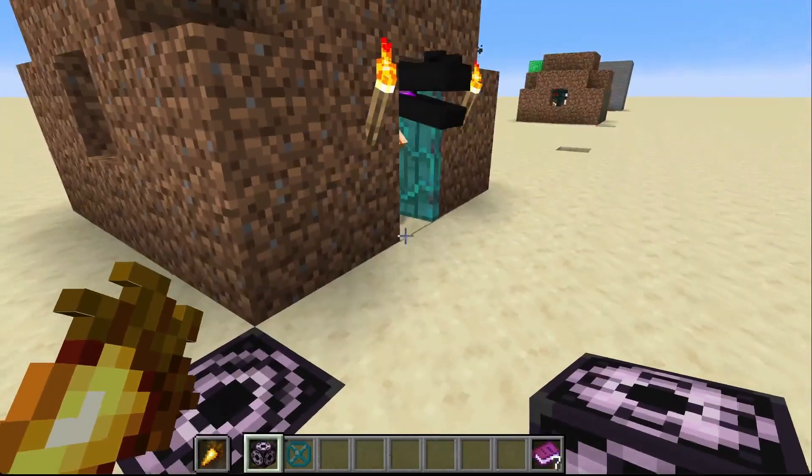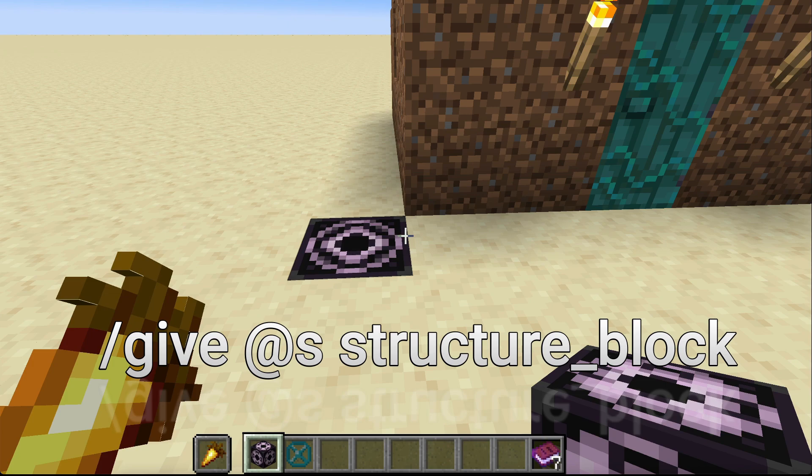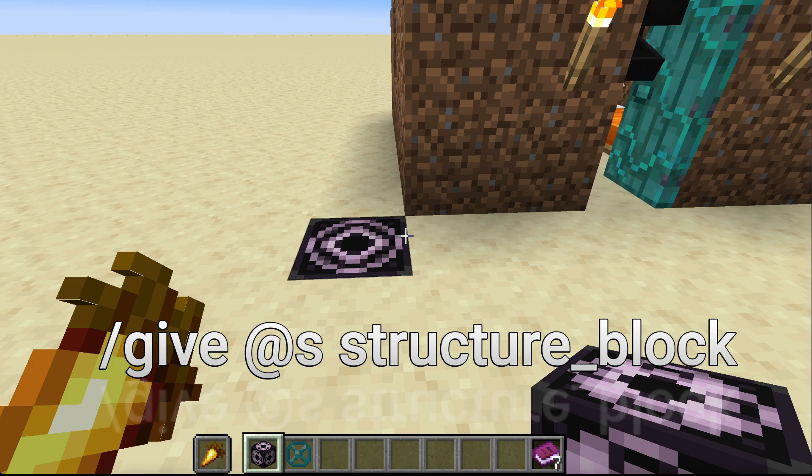So you put down your structure block right here. The only way to get this structure block, by the way, is to use the give command — that would be slash give, then at player or your name, then structure block.